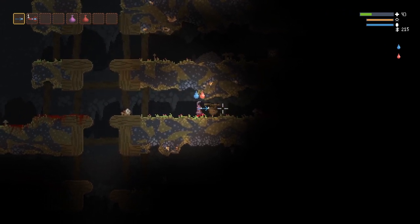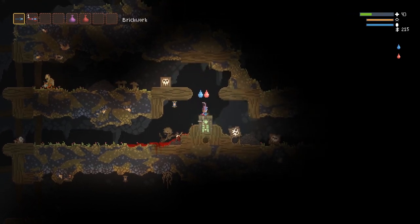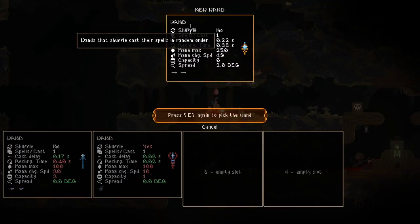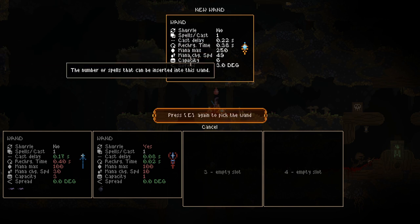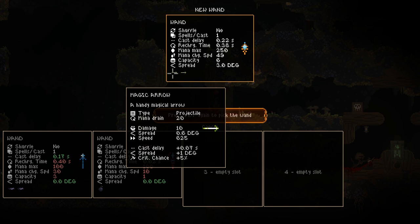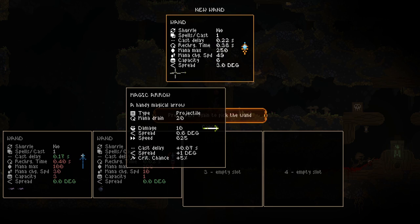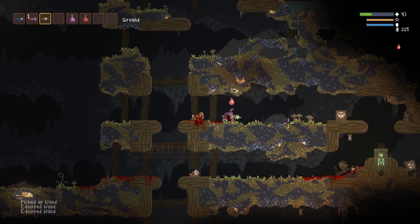There's somebody in there. That guy's got the wand! The enemies can pick up the wands. The wand system is really complicated and I have not figured out how it works at all. There's delay, recharge time, capacity — the number of spells. This one's spell is Magic Arrow. It's a projectile, drains 20 mana, does 10 damage. My old one does 3 damage, so this one's much better. There's spread, cast delay, crit chance — it's all very complicated. And this new one is infinite — it doesn't have charges like the other one did.